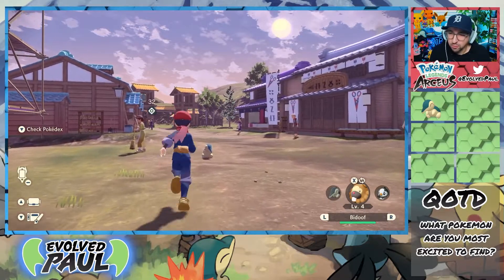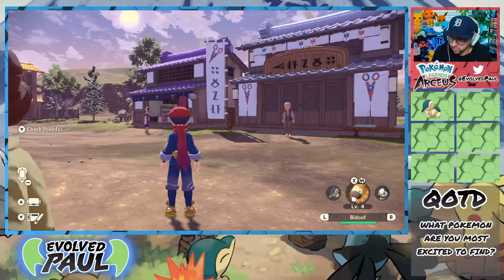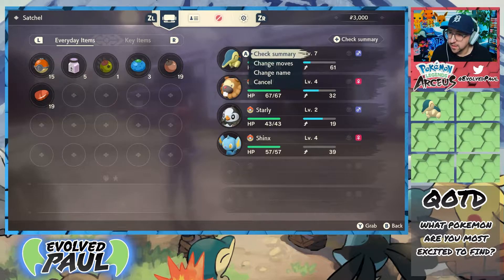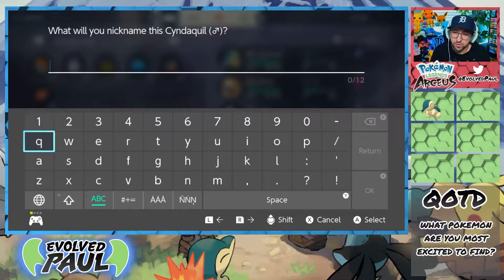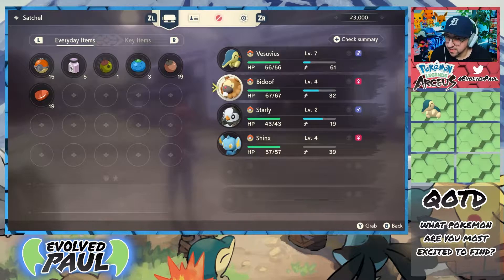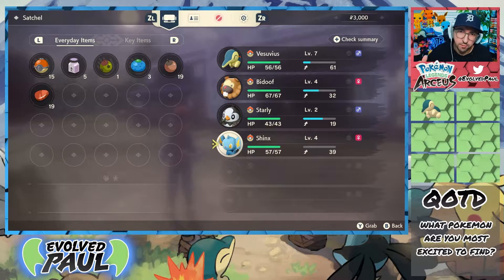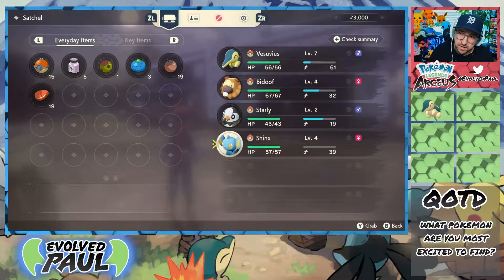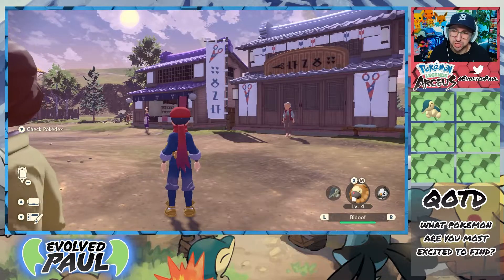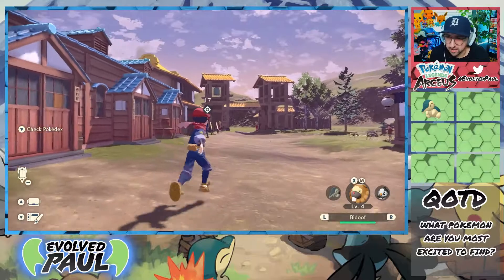Let's get going here. We've got our Cyndaquil out and ready to go. He's gonna follow me. What I didn't do is nickname our Cyndaquil — we're not gonna Nuzlocke the game, but I do want to nickname our Pokemon. So let's go to the bag, go over to your Pokemon and change name. We're gonna name this Cyndaquil Vesuvius. These Pokemon are not on our team — I am NOT gonna put Pokemon on my layout that are not going to be on the team.